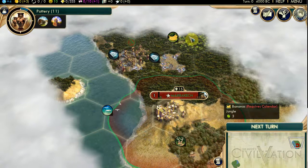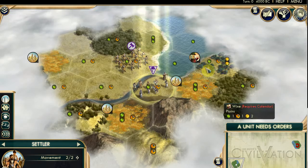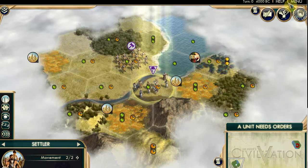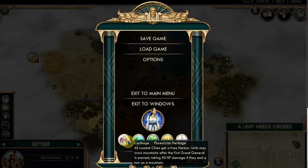So now it's your turn. You are an elephant. I think you're Dido of Carthage. Continue. Menu, right? And you want to click on the menu and see if it shows who you are. Yeah, there you go - point at your elephant. Carthage. All coastal cities get a free harbour. Units can cross mountains after the First Great General is earned. But you mustn't end a turn on a mountain.